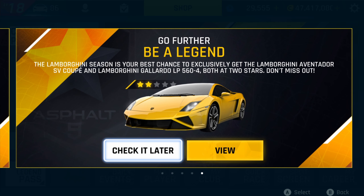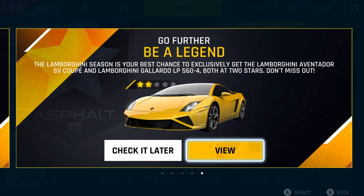The Lamborghini Season is your best chance to exclusively get the Lamborghini Aventador SV Coupe and the Lamborghini Gallardo LP 560-4, both at two stars. For players who don't want to buy the Legend Pass, you can finish all the free missions and get the Lamborghini Aventador SV Coupe — it's a great Class A car so definitely unlock it. Veterans will most likely already have it maxed out and possibly golden.